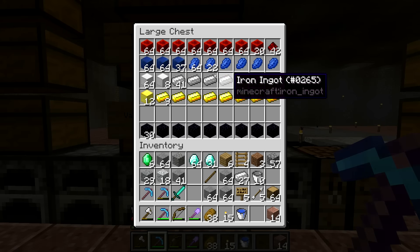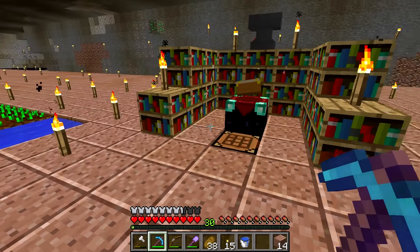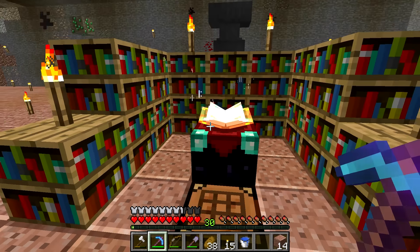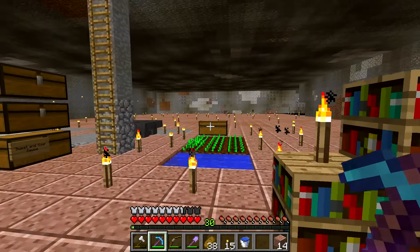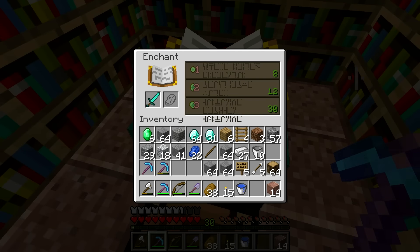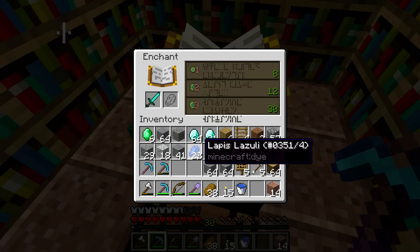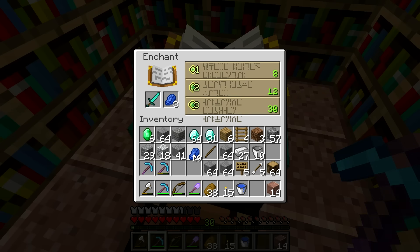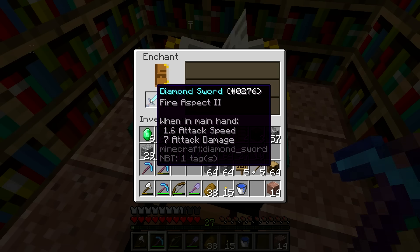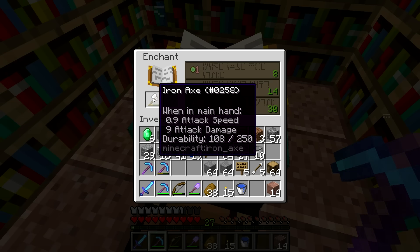I have plenty of levels. The book pages look trippy - this is so trippy. Fire Aspect 2. That's good - Fire Aspect and Sharpness would be great. Just Fire Aspect? No, just fire aspect.